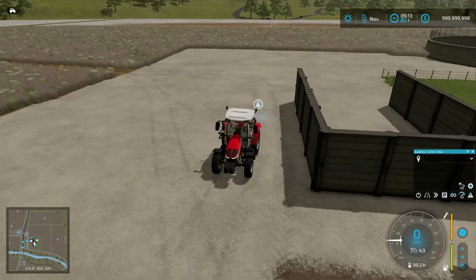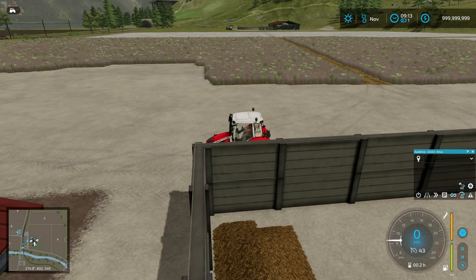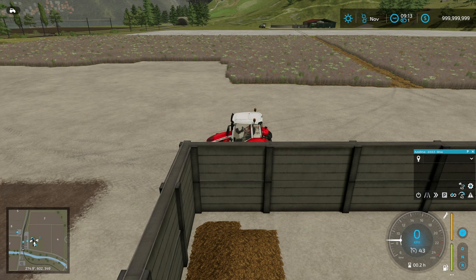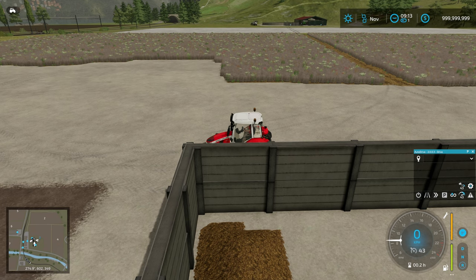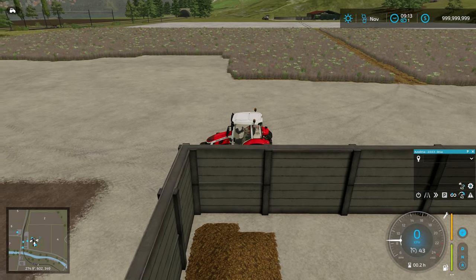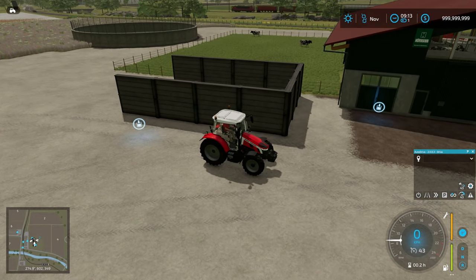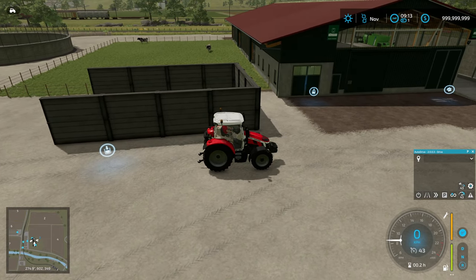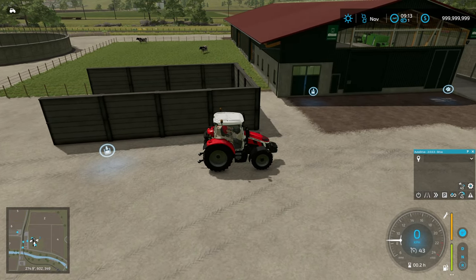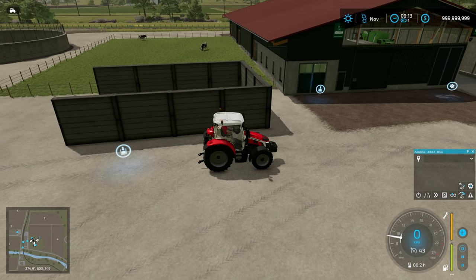So I have two of the base game medium cow pens, each with 10 Holsteins that were bought at 18 months old. So they are mature and they are into producing calves. I've put them really far apart so that they're not interfering with each other. Each one has a manure pit and each one has a slurry extension — the slurry extension, it turns out, we didn't need. I have then run the game for five months, feeding them TMR. And these cows here have been given straw bedding.